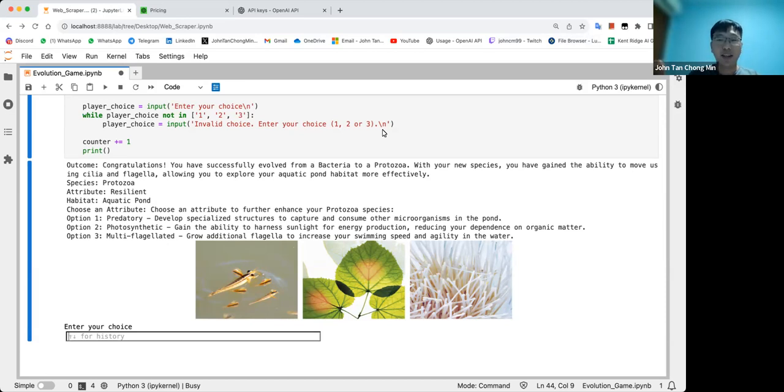Right now we've interfaced this with the DALL-E API in order to generate images based on the options. This involves a lot of API work — we no longer use the web browser. We start off with protozoa. I didn't choose bacteria because bacteria has attributes like fast reproduction which might get censored by DALL-E, so we start with protozoa.